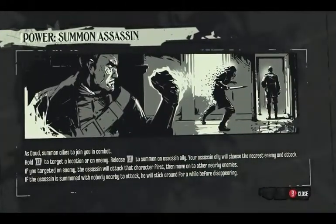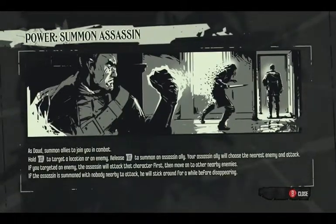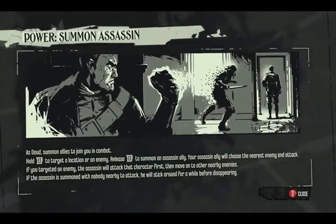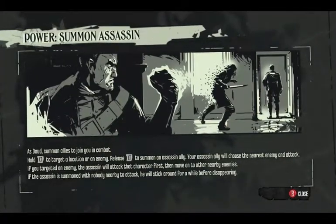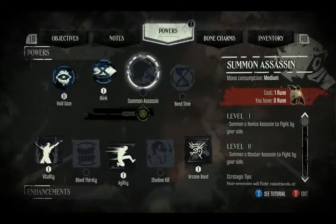Power: Summon Assassin. As Daud, summon assassins to join you in combat. Hold left trigger to target a location or an enemy, then release left trigger to summon an assassin ally. Your assassin will choose the nearest enemy and attack. If you targeted an enemy, the assassin will attack that character first, then move on to other nearby enemies. If the assassin is summoned with nobody nearby to attack, they will stick around for a while before disappearing. Mana consumption: medium.